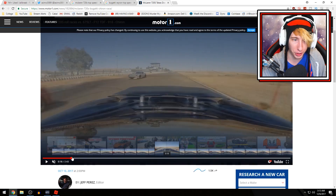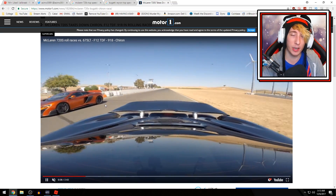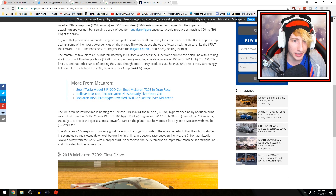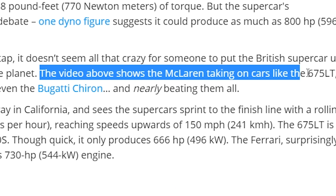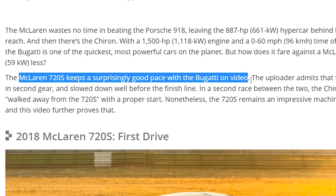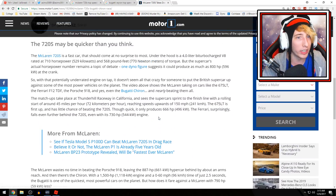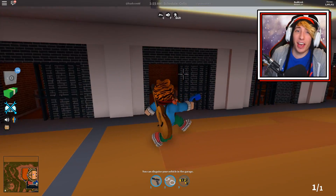There's a website called Motor One, a vehicle sports enthusiast site, that did a race between the Bugatti Chiron and the McLaren 720s. In the video you can see the Bugatti and the McLaren racing side by side. The key sentence from the article says the McLaren 720s takes on cars like the 675LT, Ferrari, Porsche, and the Bugatti Chiron and nearly beats them all. The McLaren 720s keeps a surprisingly good pace with the Bugatti, so while it may not be as fast, it can keep up.